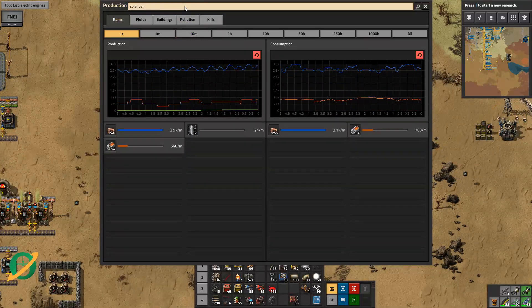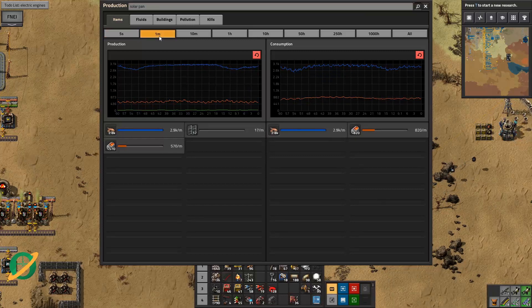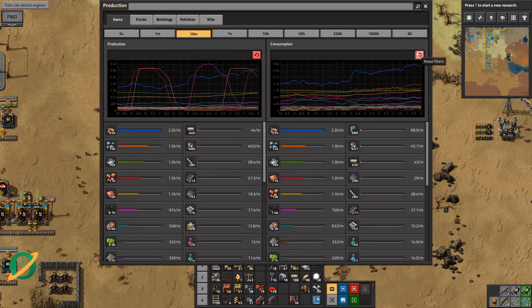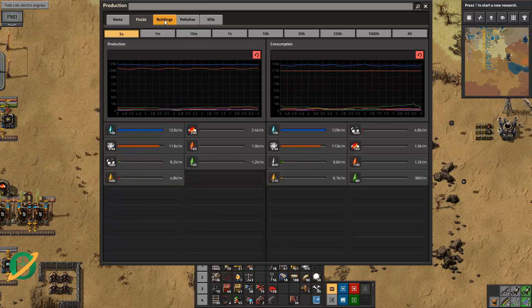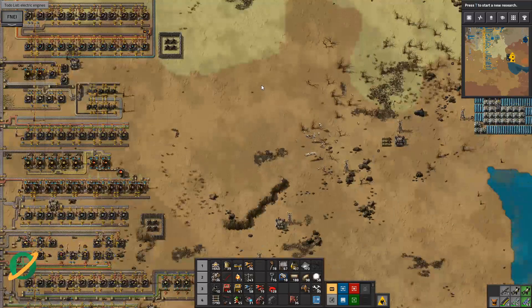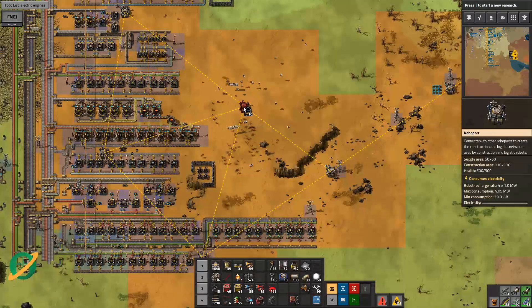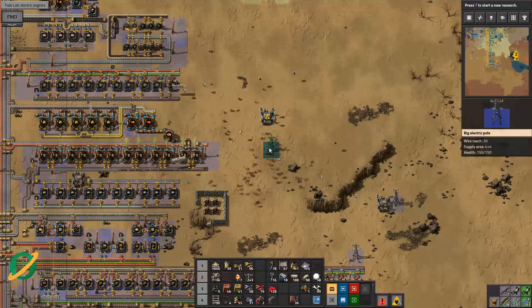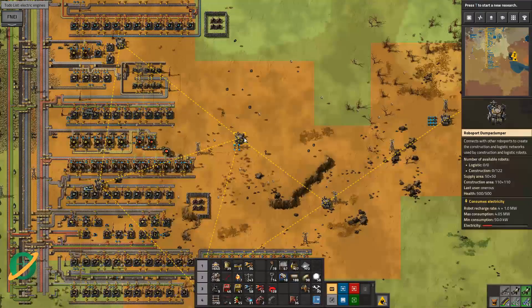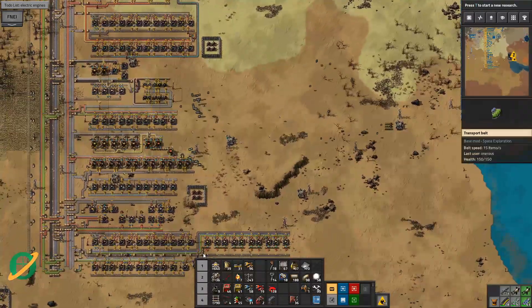Solar panels - why is that coming up as solar panel? Not sure. We're making 24 a minute, 5 a minute - look at that, beautiful. Things are pretty cool. I feel like I want to just put that there to block off this gaping hole. But let's not get carried away. We've got solar panels, they're starting to be built. We're missing construction robots - that's fine, we're still building construction robots, slowly, very slowly.